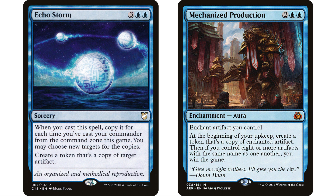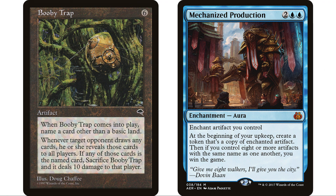Echo Storm and Mechanized Production can also copy Booby Trap. Echo Storm is three blue-blue sorcery — when you cast it, copy it for each time you've cast your commander from the command zone. It creates token copies of target artifacts, so hopefully we get at least one copy. Mechanized Production is probably even better — at the beginning of our upkeep we create a token copy of Booby Trap, which we can aim at a different opponent or the same one if we haven't killed them yet.